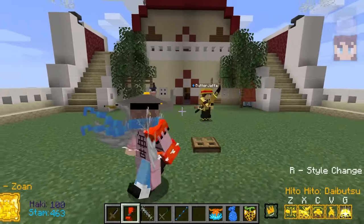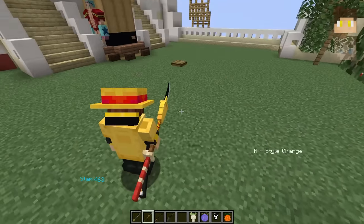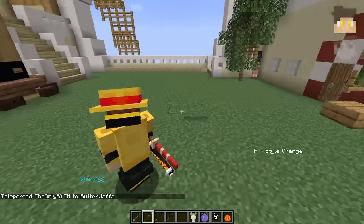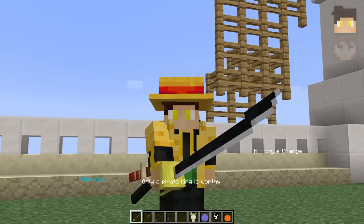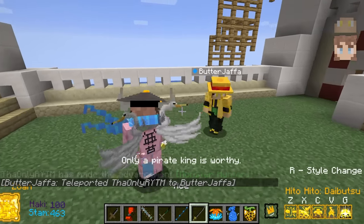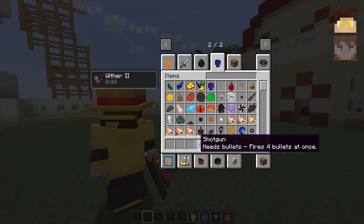Whoa — just from swinging it, something happened! It's like when I hit people. I'm under the ship. It turns out right-clicking does stuff — holy crap! All right, that was cool. I also grabbed Ace — that's Gold Roger's sword — and I can't use it; it won't let me move while holding it. 'Only a pirate king is worthy.' You can move with it, but you're not a pirate king either. Screw that, I'm getting rid of the weapons.